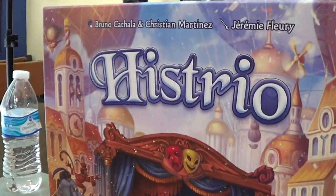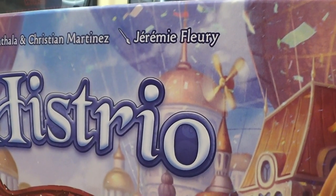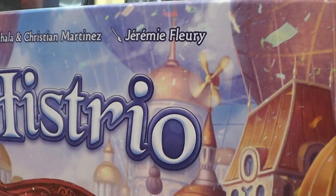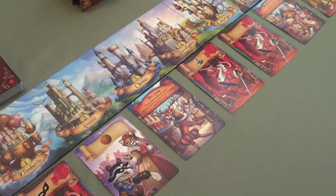Hello everybody, Tim Norris here aka Gray Elephant and Carmen Norris, welcome to a live playthrough by Gray Elephant Gaming. Today we're playing Histrio, sent to us by Asmodee North America. We're going to play head to head and see who can put on the best show for the king. This game is designed by Bruno Cathala and Christian Martinez, with artwork by Jeremy Fleury — absolutely stunning artwork.